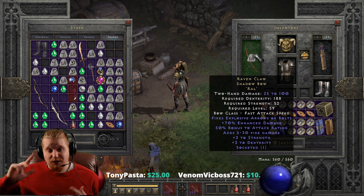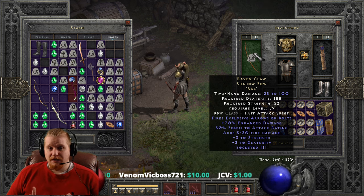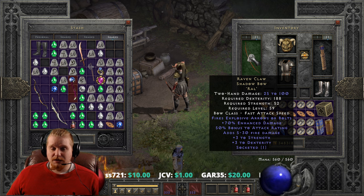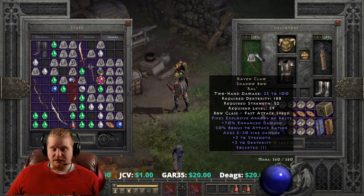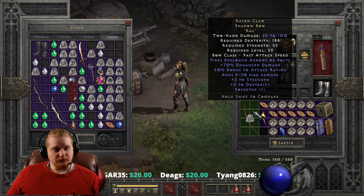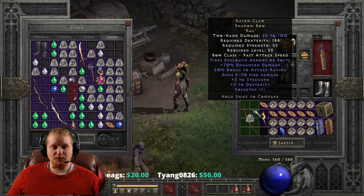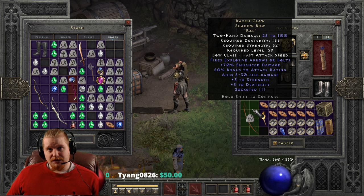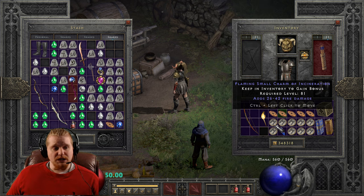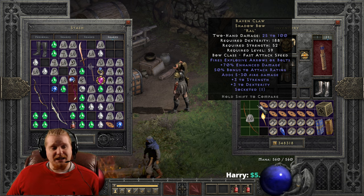I'm going to go ahead and plug my ladder video — we just did a mock ladder, which is basically where we pretend that we're in ladder. When you're in a ladder and you have nothing and start with absolutely nothing, it really makes you appreciate some of the simpler items like Ravenclaw, which can ultimately and drastically change the way that you level up your character and make it so much easier. If you want to find this bow, it drops pretty much everywhere in normal difficulty, probably except Act 1 — most likely you're going to find it in Act 2 and up in normal difficulty. As always, I do appreciate you guys and gals watching my videos, and keep watching. Thanks!